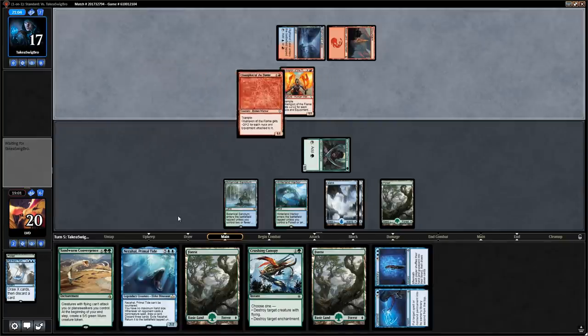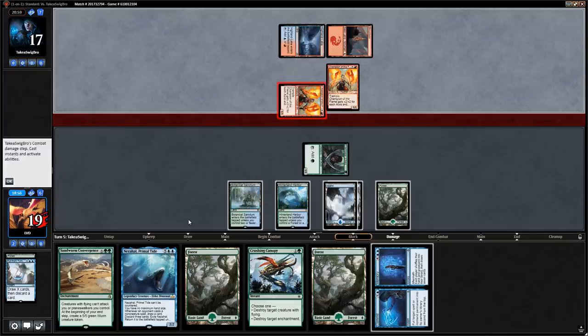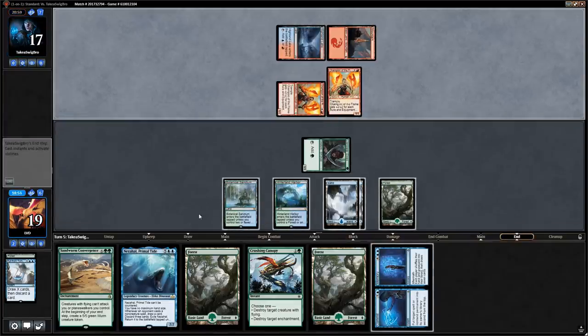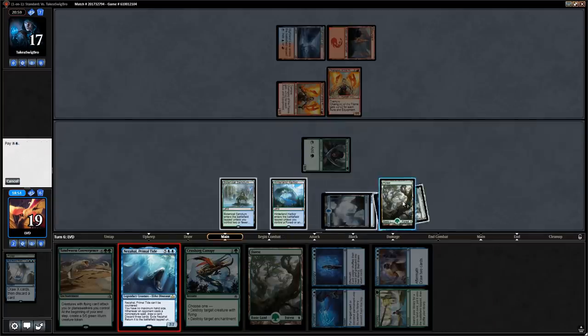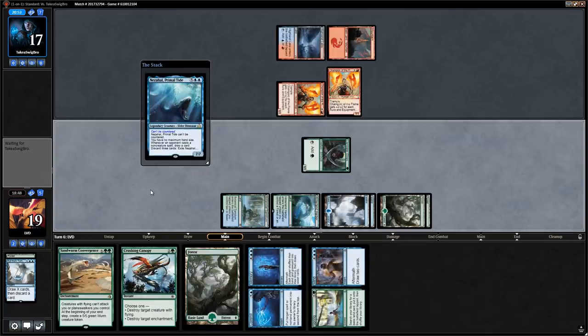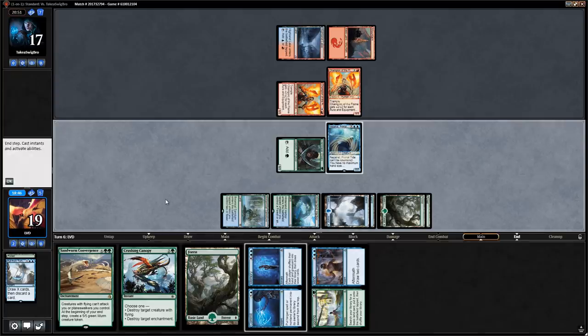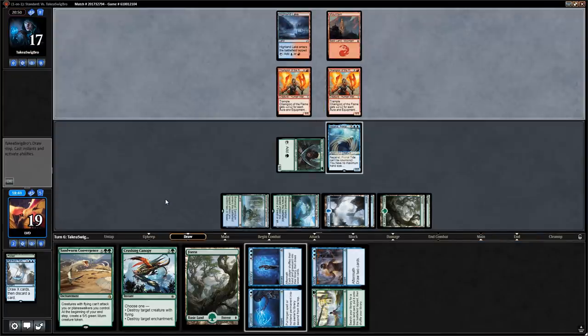Opponent plays another Champion of the Flame but isn't committing to enchantments yet. We're not in a hurry — this turn we cast Nezahal. Now that they've cast auras, we draw a card with Nezahal, have a 7/7 body, and Crushing Canopy plus Commit // Memory should provide enough interaction for us not to die.